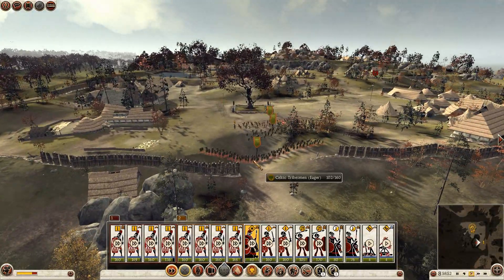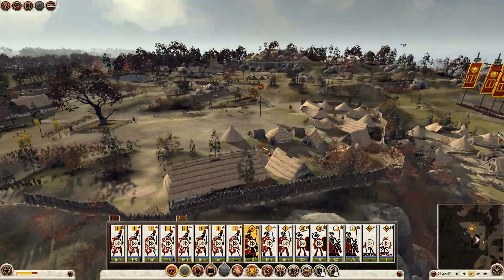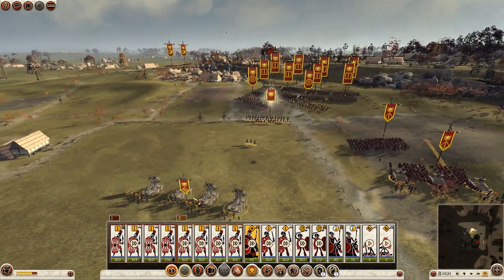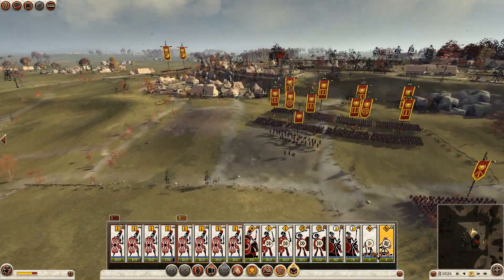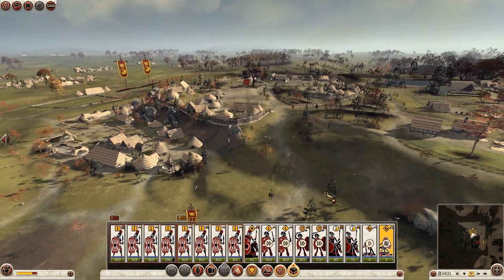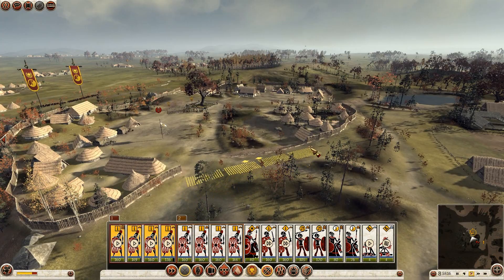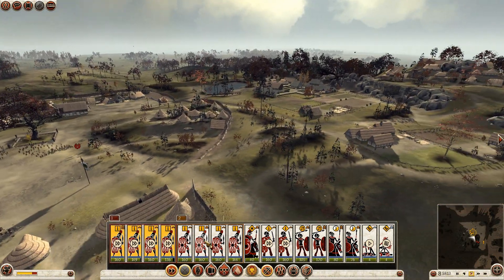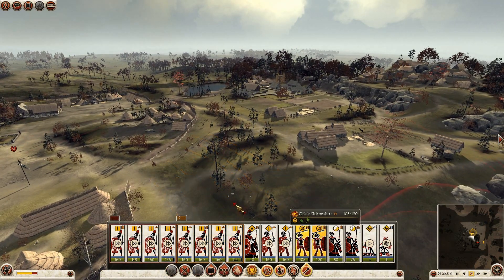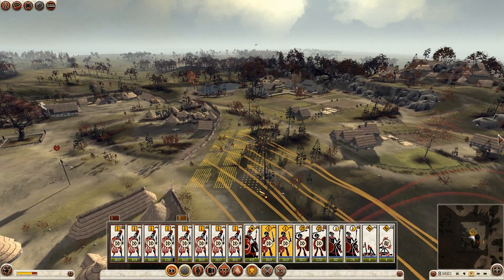It looks like they've lined up some tribesmen here to block the advance of my horsemen. Speed up the movement of my men and it looks like my ballistas now have a chance to fire. Get the first line of legionaries to move into this gap in their wall, the second lot can line up behind them, we'll get the skirmishers to line up behind them and the warriors behind them.